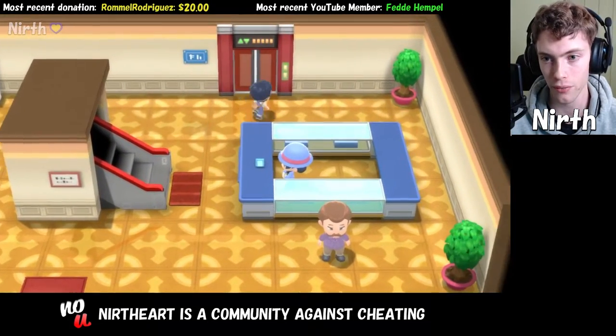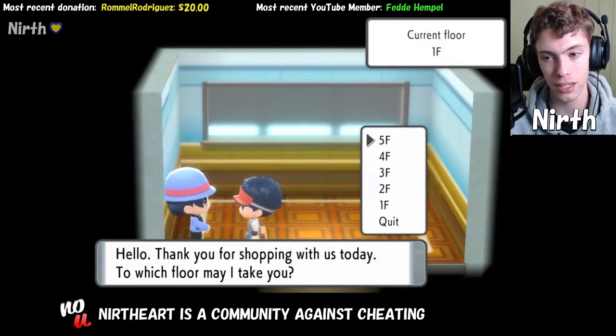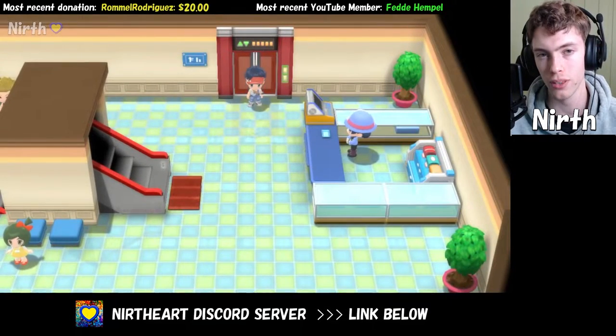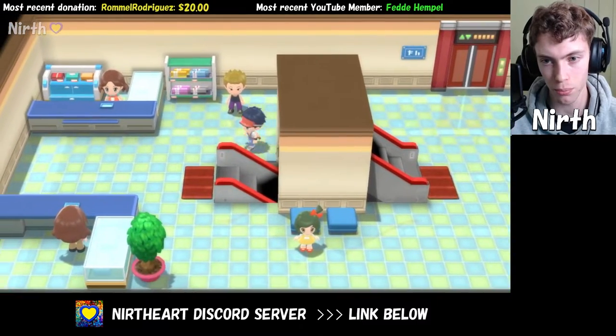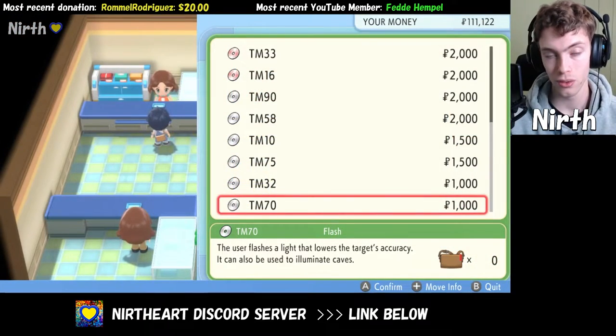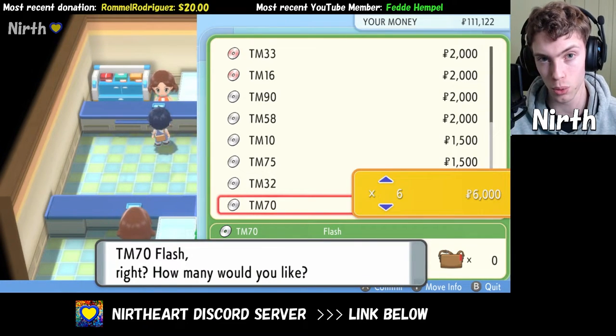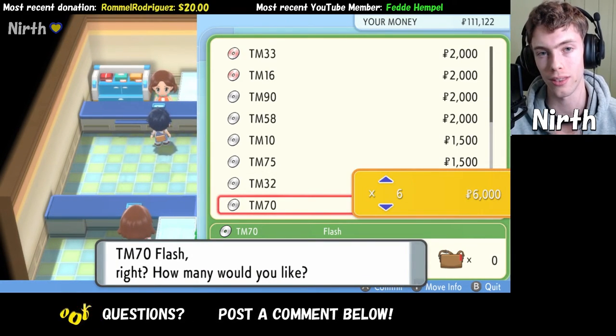Once inside, we want to head up to the elevator and make it to the third floor. Once we are up at the third floor, we want to talk to the top store clerk, and they will sell you TM70, which is Flash, and you can buy as many TMs as you want. I hope this was helpful, and thank you for watching.